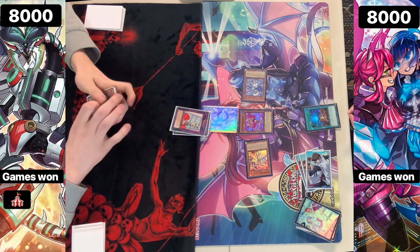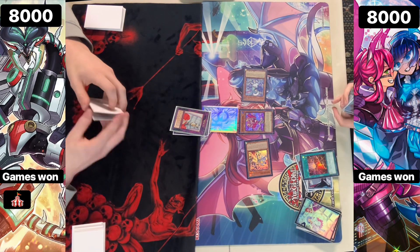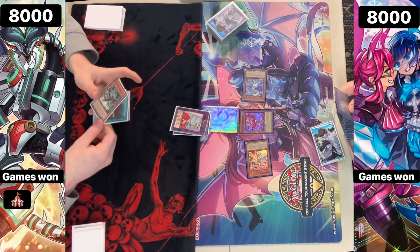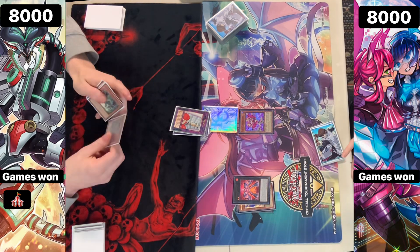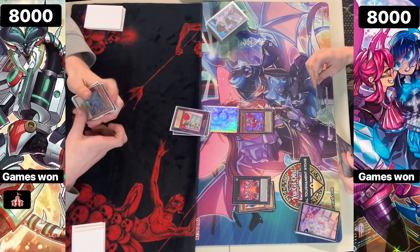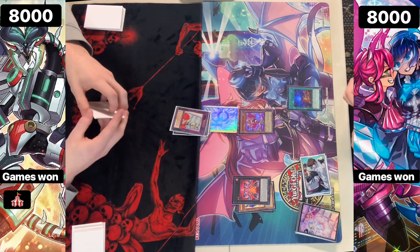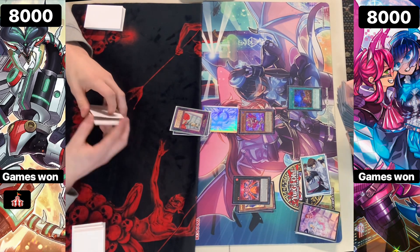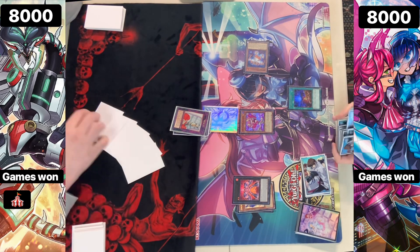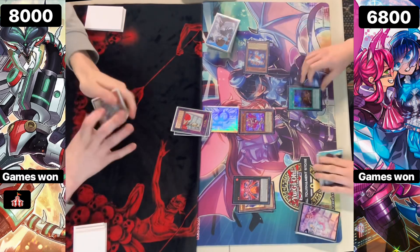We can go for a starter right away for the Blue. If we go starter for Blue, Blue searches for Carrot and we overlay into a copy of Gigantic. There's no real point going for the starter because they'd just chain Imperm targeting the Gigantic and then you just can't activate its effects. So going for the Red instead makes sense, because you want to play around the Ash.